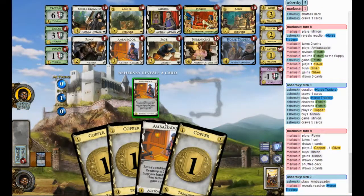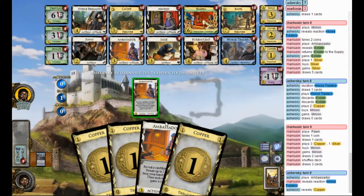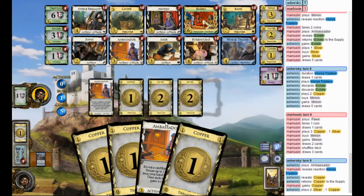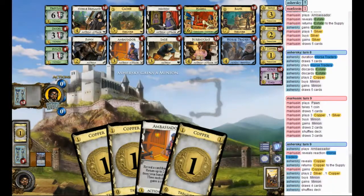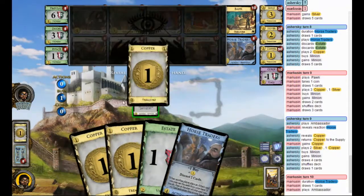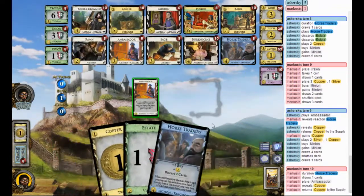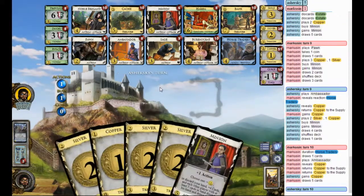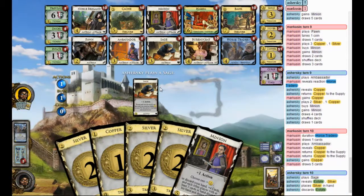Let's reveal the Horse Traders. Only returned one Copper, so I could get a Minion. I like that. That would've been a good opportunity to return two Coppers and get a Pawn, but that does not happen. Nevertheless, I returned two Coppers because I really, really want to get Thin Deck with Minion. I have an option here.